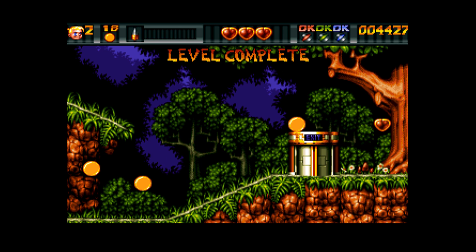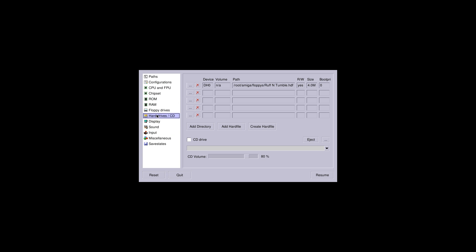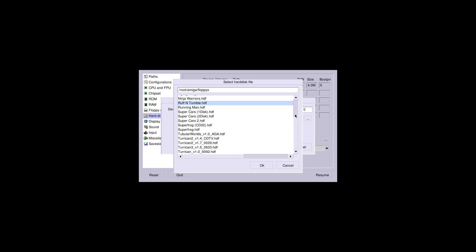Really awesome game. You can just press F12 on your keyboard, or you can set up a key on your controller to exit. Let's go back to my hard drive and find a different game to run. Let's go with Turrican 3.